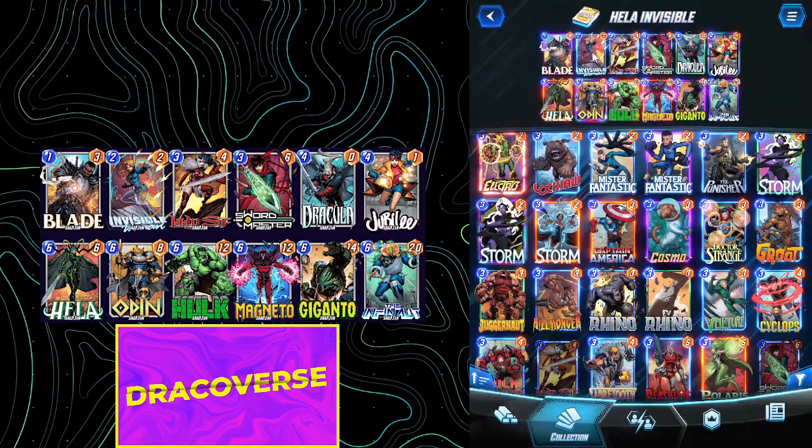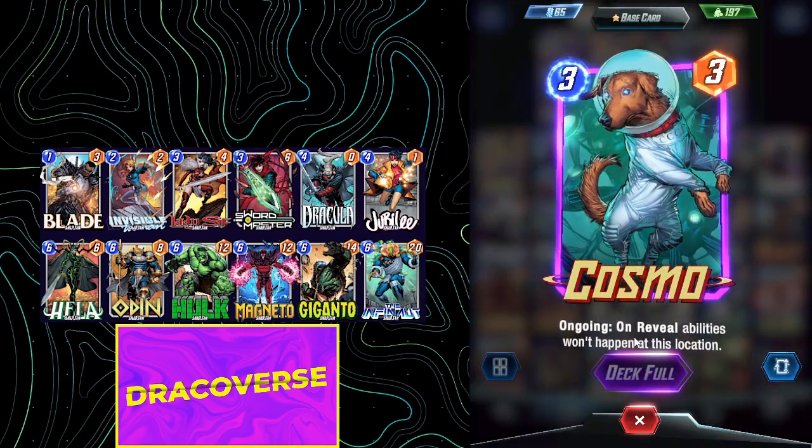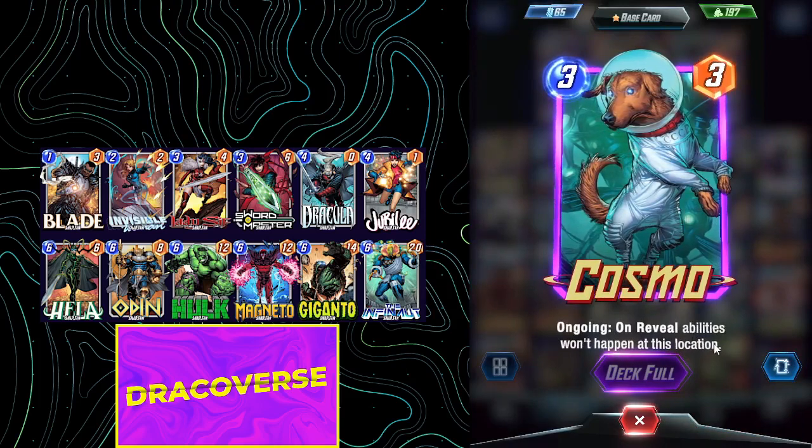The biggest problem with this deck is it comes down to RNG, and also this card right here — Cosmo. Ongoing: on reveal abilities won't happen at this location.